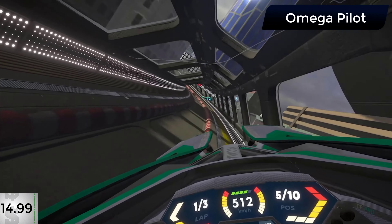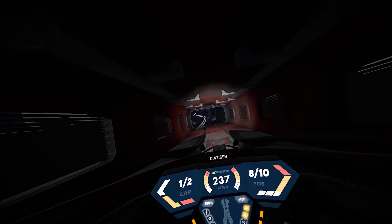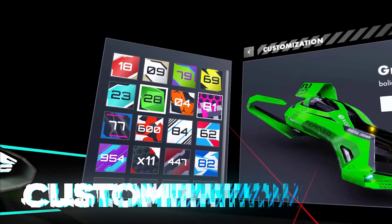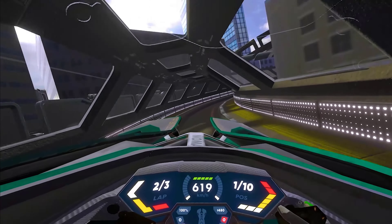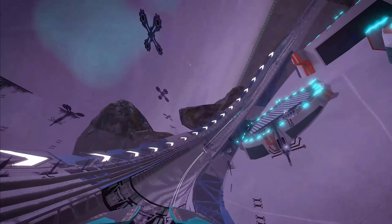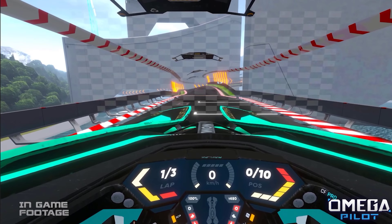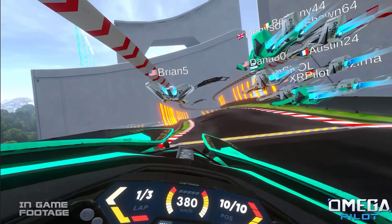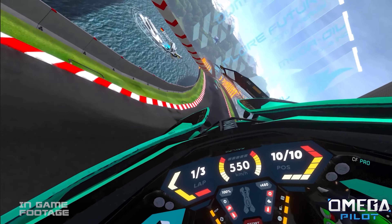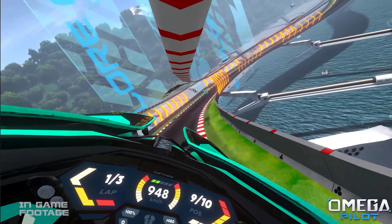Now onto something a bit different. This is Omega Pilot — a futuristic racer that looks similar to the Wipeout series of games. Due to a recording problem, I'll be using the trailer and gameplay footage to show you. You take control of a customisable racer from inside the cockpit and fly through 11 futuristic tracks, competing with other players asynchronously to get the best times. The cockpit feels great — very interactive and gives you a nice sense of immersion. Racing will have you on the edge of your seat as this game gives you a real awesome sense of speed. It can be challenging at times, and if you suffer from motion sickness you might want to give this one a miss as it can get intense. Otherwise, this is a fantastic futuristic racer that really immerses you and makes you feel like you're piloting a racing ship from the future.